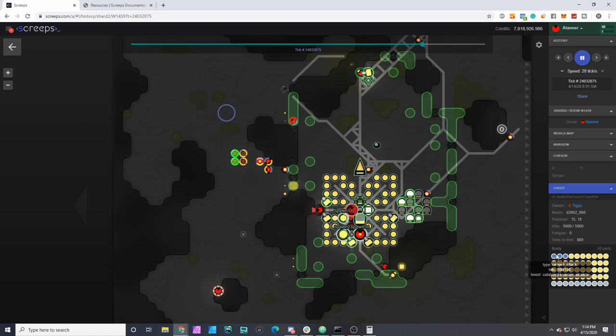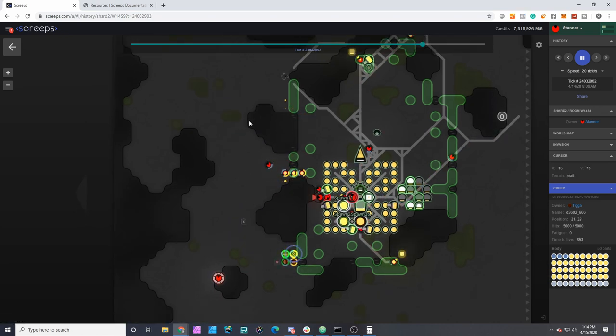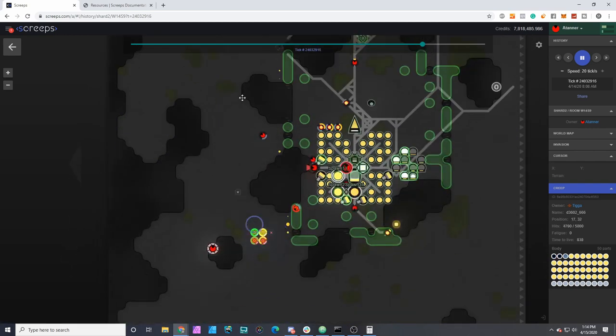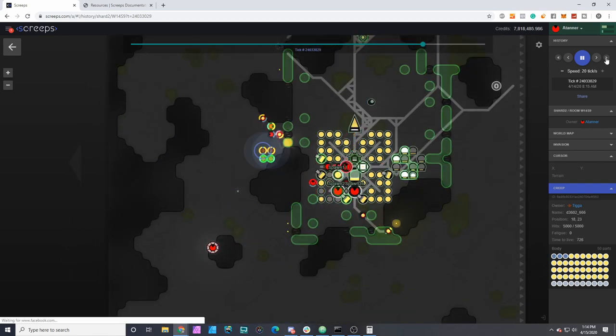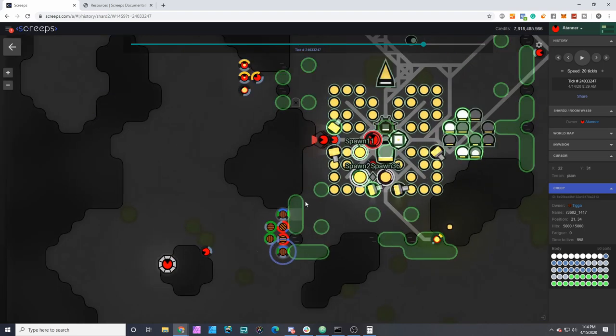We have a replacement squad just came in with a pretty similar composition — a little less ranged attack, more dismantle. Let's see how long we wait before we get a second squad from Tiga. Here we go: his first change in squad composition — he's got two fully boosted mixed creeps that have some ranged attack.